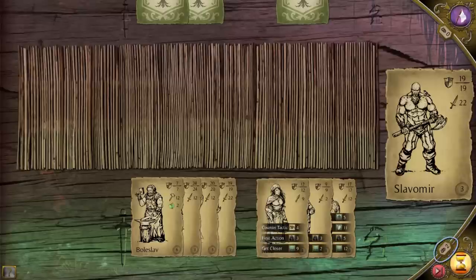You can see how many cards you can play in your turn by looking at the number above the hourglass. So here we have the initiative, so we start first and we have two moves available, so we play two offensive cards.